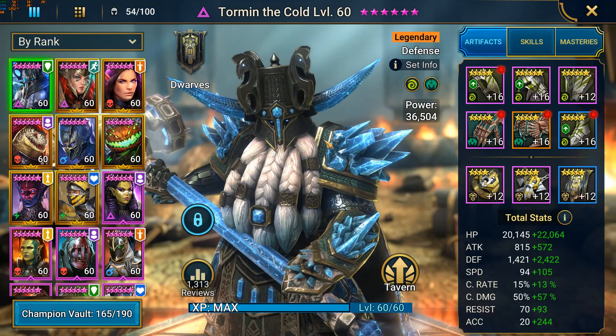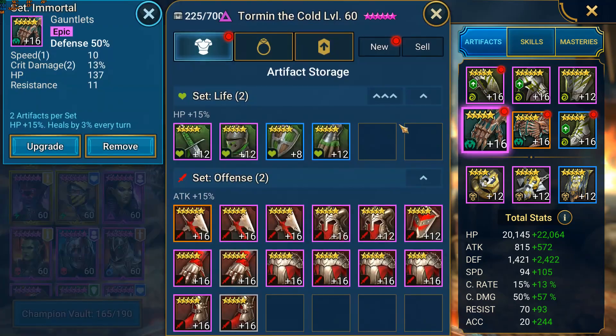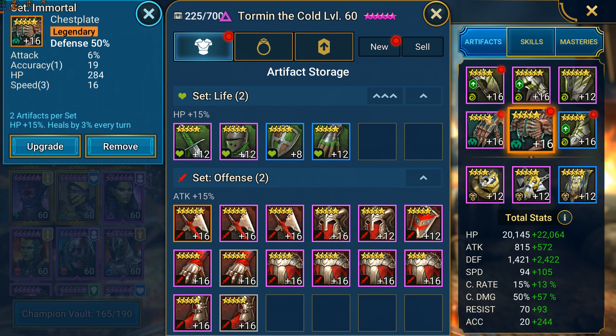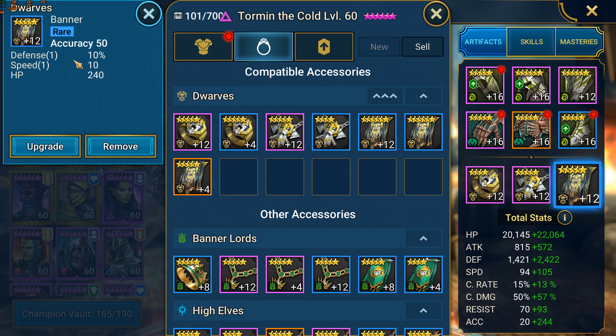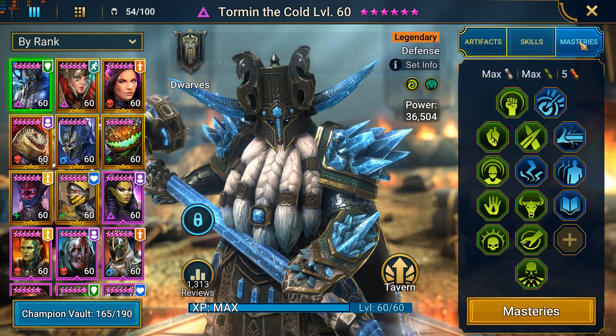Now let's do the champion builds. My Tormund is in a stun set as well as Immortal - this is not ideal if you're going to use him in the arena, because the heal triggers and if you face another Tormund it adds an extra chance for his passive to freeze you. This is all I had with decent speed stats. I plan on changing this in the future - perhaps a Resistance set would be good. The Accuracy is relatively low but for Gold Tier 4 it's alright, and I can increase it with an Accuracy Banner. I have not leveled his skills - I'll wait for the nerf.